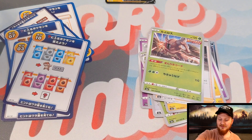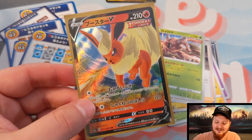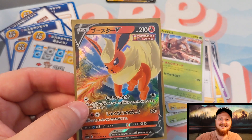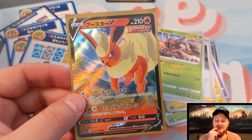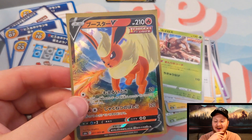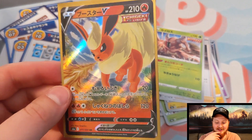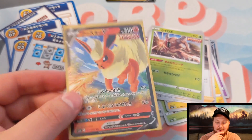Alright, so that will do it for today's video. Eevee Heroes is such an insane set — I'm definitely going to be buying some booster boxes, both to hang on to and to open on the channel. It's just a beautiful set, and Flareon is looking good as ever in this artwork. Hey, if you liked the video make sure to leave a like, comment, and subscribe. Let me know what your favorite Eeveelution is in the comments. We'll see you on the next one — peace!